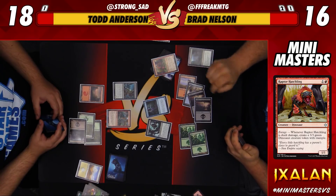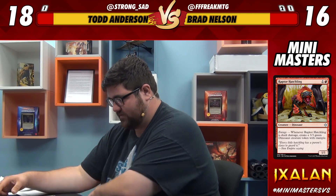All right, we'll play Queen's Agent — that's probably worth keeping in this format. It's a one-one. What's it do? When it gets dealt damage you get a three-three. Oh, so it's kind of like Dragon Hatchling? That's cool, probably worth keeping.